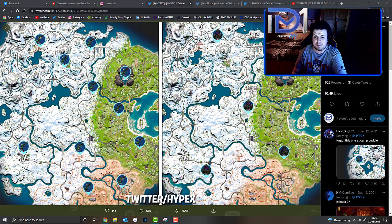Another one can be found to the south of Corny Crossroads and to the west of Sanctuary — the Jonesy foundations area. Another one can be found to the southeast of Greasy Grove, and one more can be found to the west of the Joneses.